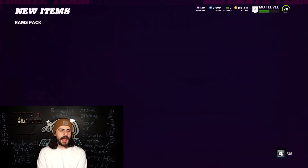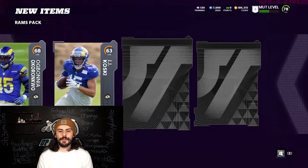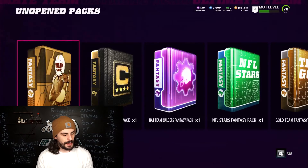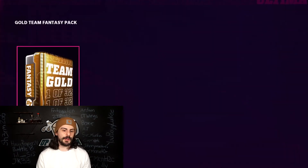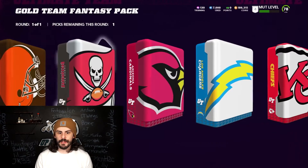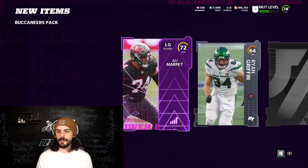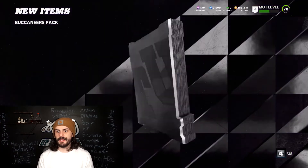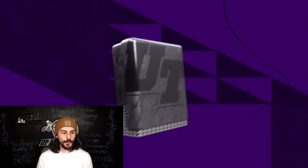Let's do Rams again, then Chiefs, then some Bucs — they got like 15 elites there — and maybe 49ers. No elites from that one. Let's go Bucs and see what we can get; they have the best chances of getting an elite with 15 of them in this one. Ali Marpet, another power-up, Lavante David — and no elite unfortunately. We're going to try to get through these as fast as we can; there are quite a bit of these.